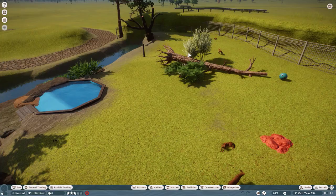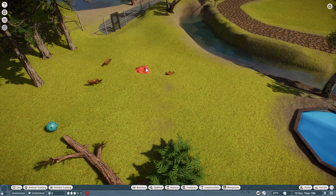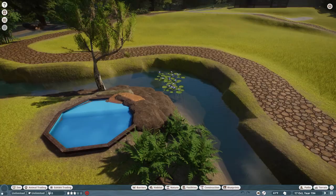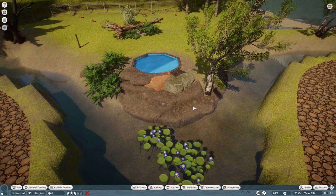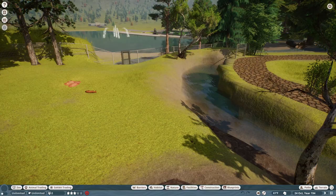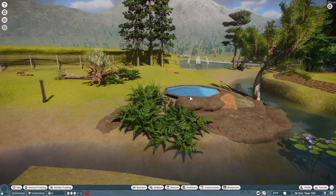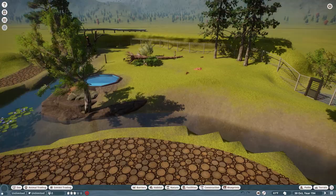The water feature is in. I want to do some better borders with rock work to make it look like an artificial pond — going all the way around the edge. I don't anticipate them actually swimming in the pool too much, so I don't think it'll be an issue. Usually if I want animals to use the water I'll try to make the grade really shallow, but here it's pretty steep. There's also a new enrichment item in the pack — a scratching tree. A lot of the pack animals go and rub up on it, which is super cool.